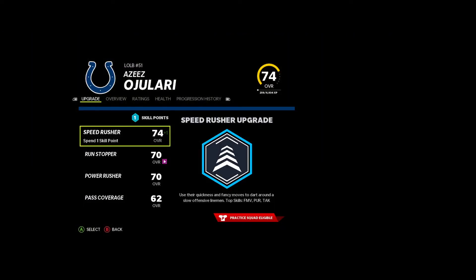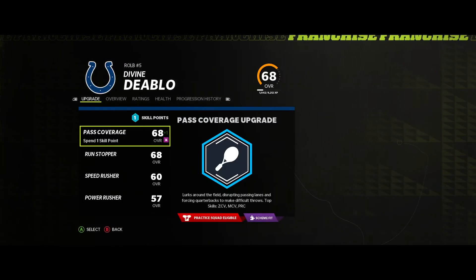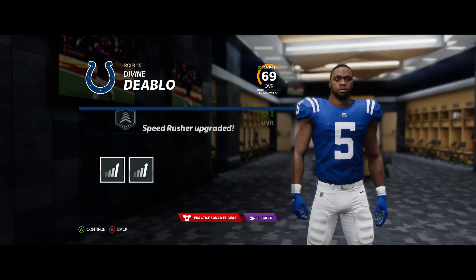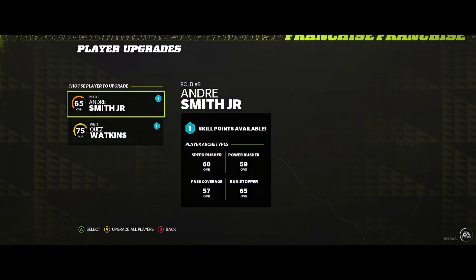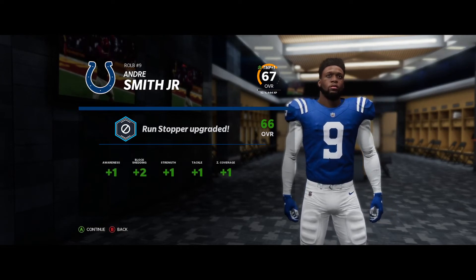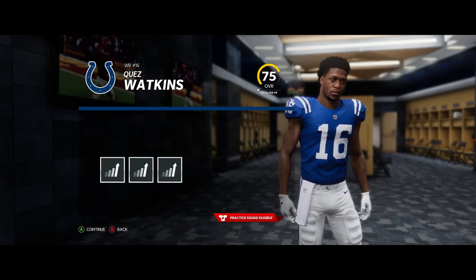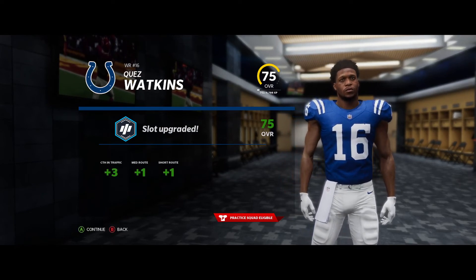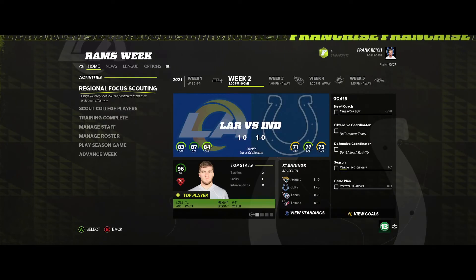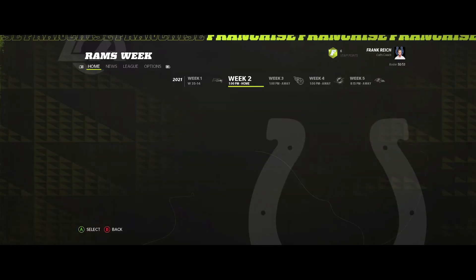Let's go ahead and hit these upgrades. Aziz, I'm going to keep upgrading speed rushing until I get edge threat for him, because he is going to be super fast. For Diablo, I'm going to keep doing speed rusher, because that's the main thing I want him to be good at — I just want him to get to the quarterback so fast. Andre Smith, I don't even know if this guy gets in or not, so I'm just going to do run stopper. Those guys can never have too much block shedding. And Quez, I'm doing slime — for the off chance that he gets faster, and I need more catching in traffic. He's going to burn everybody running deep routes just based off of speed alone, but I need him to be able to catch that thing in traffic. Let me show you my teams, and then let me show you his. He's the Rams.